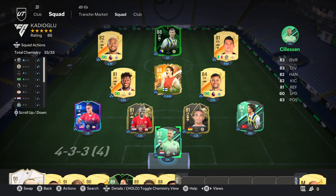As always, I start off with the team that I used for this player review. As you can see, it is a 4-3-3 fourth variation — an Eredivisie, Turkish League, and Premier League hybrid. It was actually quite a creative team.